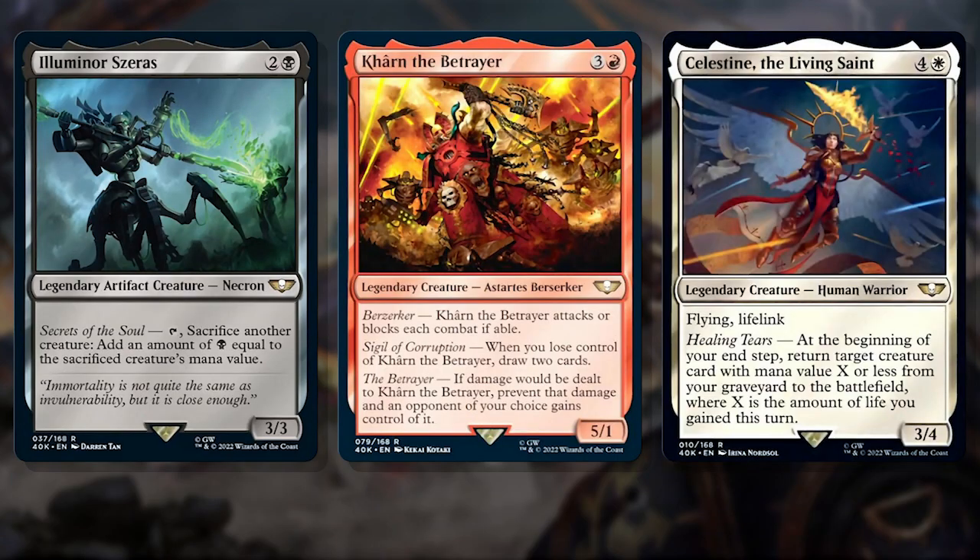These are mono-colored role-filler legends like Illuminor Zerus, providing mono-black decks with another great mana generator; Karn the Betrayer, who fits perfectly in Chaos or Group Slug decks; or Celestine the Living Saint — surprisingly not an angel, but a human that can fit in tribal decks and life gain decks for some amazing longevity.